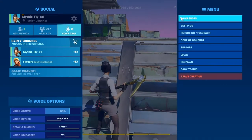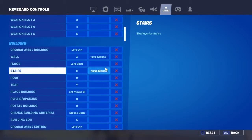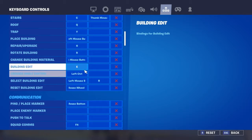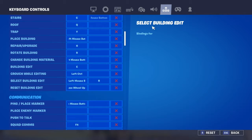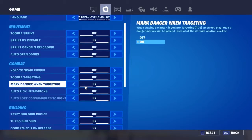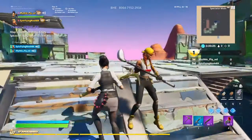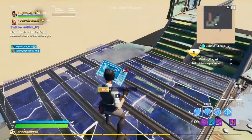Go to your settings, go to your binds, and scroll down to building edit — put that as E. Then select building edit, the second one, put that as R. Then go to settings, the second one, and you will need to have confirm edit on release turned on. Once that's on, you can just spam E and R.